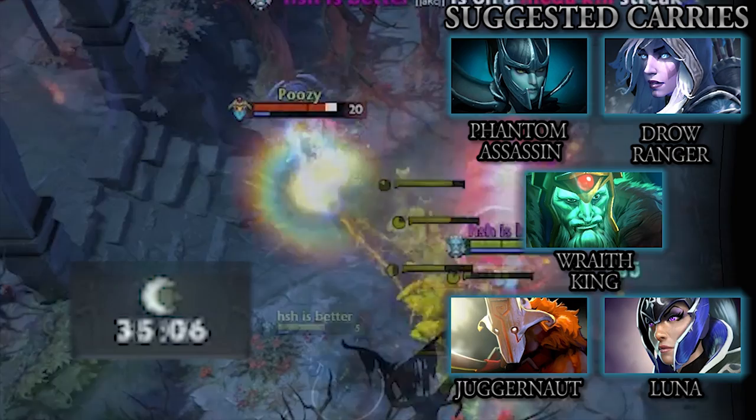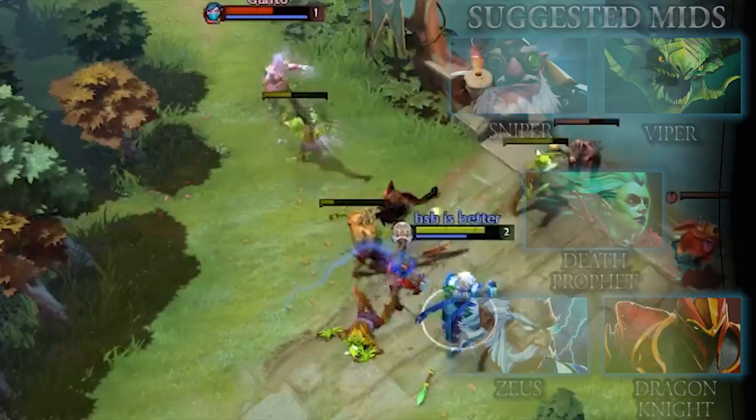Both teams have five heroes assigned into five different roles with rough equivalents in League. The carry's job is to farm XP and items and do the most damage in the late game. Mid laners face each other one-on-one, gaining items and using them to fight early.